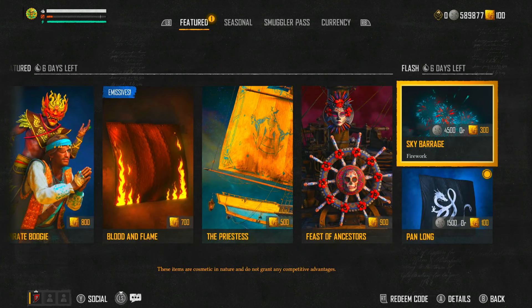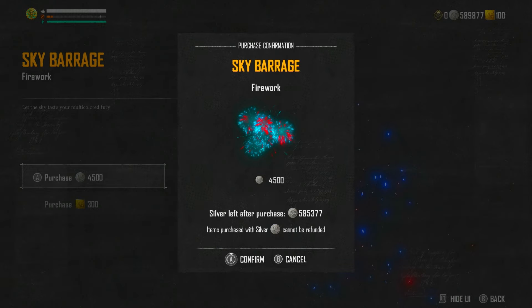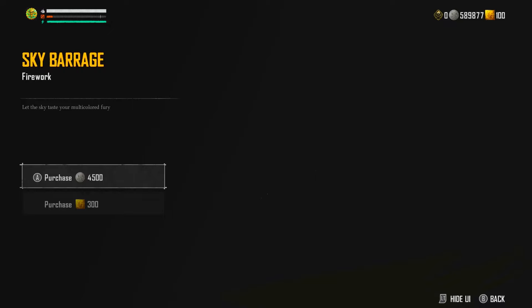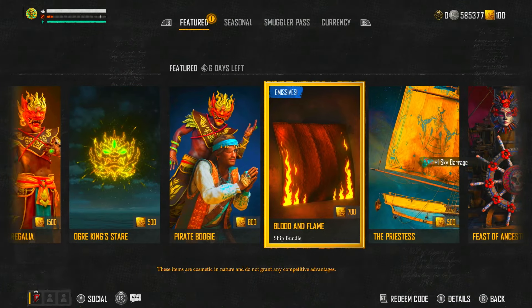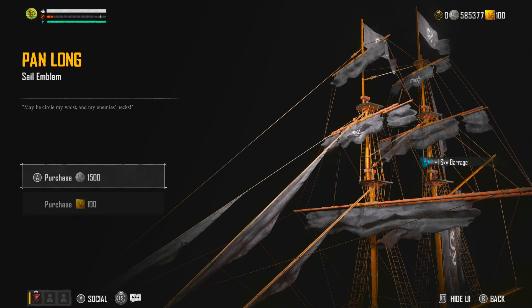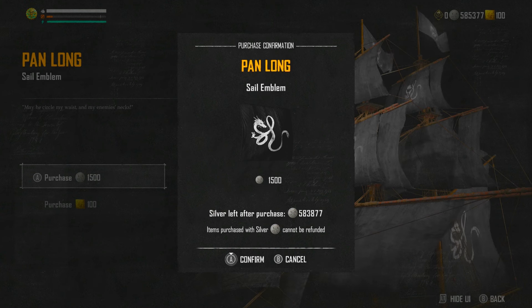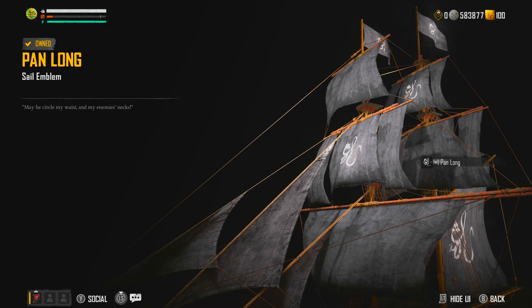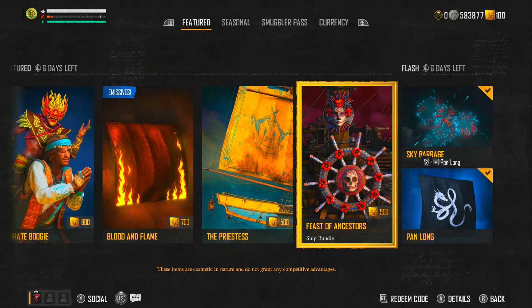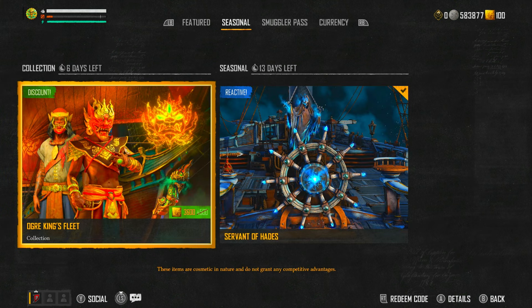Then we've got the silver items you can buy this week: the Sky Barrage firework — it hasn't got a fancy pattern but it's available for silver, so I'm going to get it. I'd recommend hopping on and getting that as well. Then there's the Pan Long sail emblem, also available for silver. It might be really cool once the dragon ships come out — there's an event for that happening soon next season.